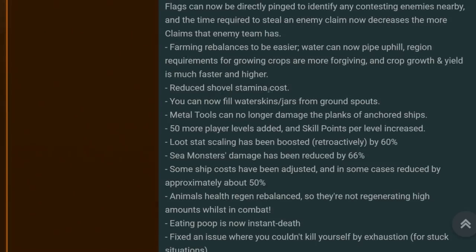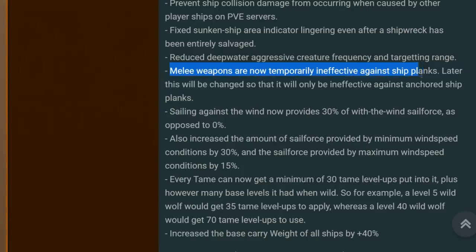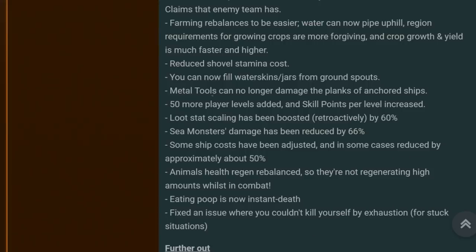Reduced shovel stamina cost. You can now fill water skins and jars from ground spouts — that's great, it means we won't be starving and dying from dehydration every two seconds. Metal tools can no longer damage the planks of anchored ships. This was a temporary measure to stop people trolling others, and the final adjustment comes on Wednesday the 9th of January, meaning metal tools can no longer damage the planks of anchored ships only.